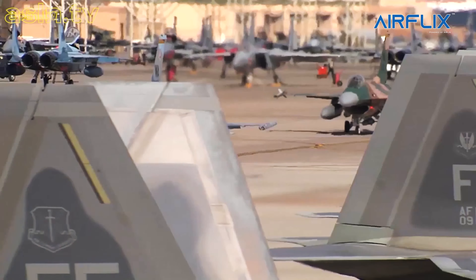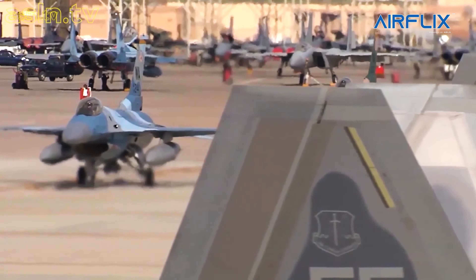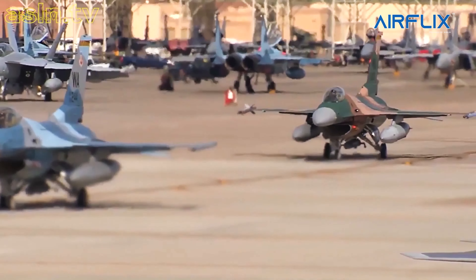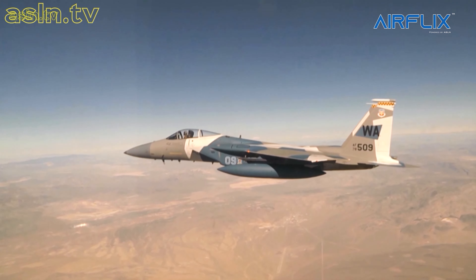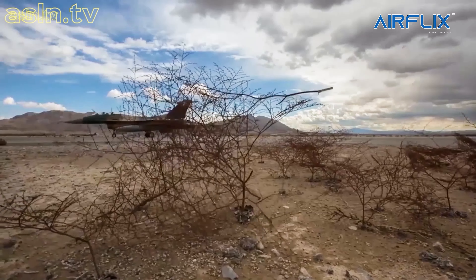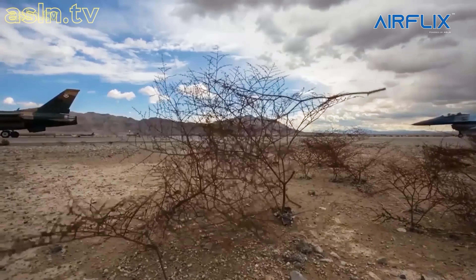Adversary Red Forces are composed of the 57th Wing's 57th Adversary Tactics Group, flying F-16s from the 64th Aggressor Squadron and F-15s from the 65th Aggressor Squadron, to provide realistic air threats through the emulation of opposition tactics.